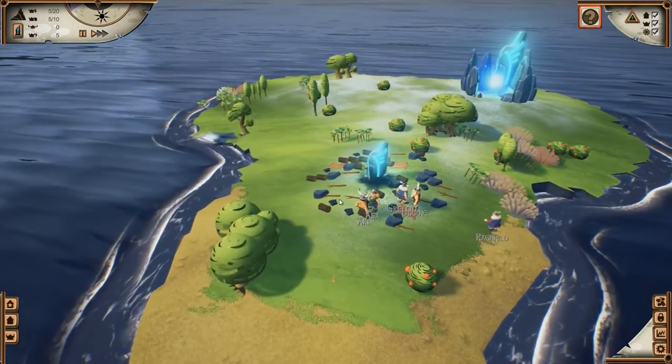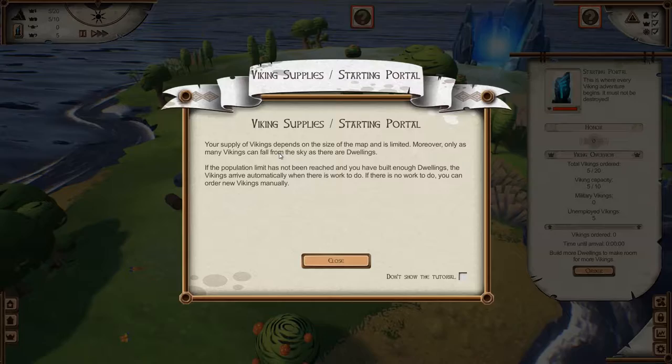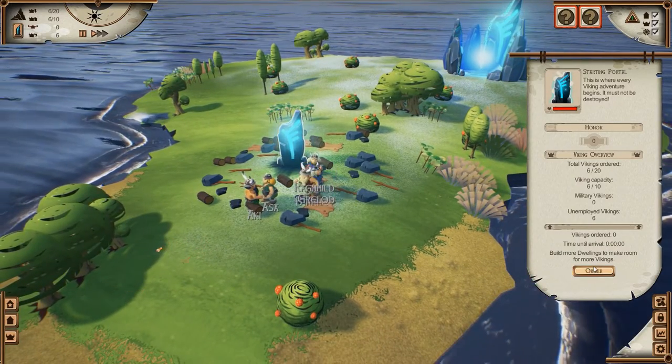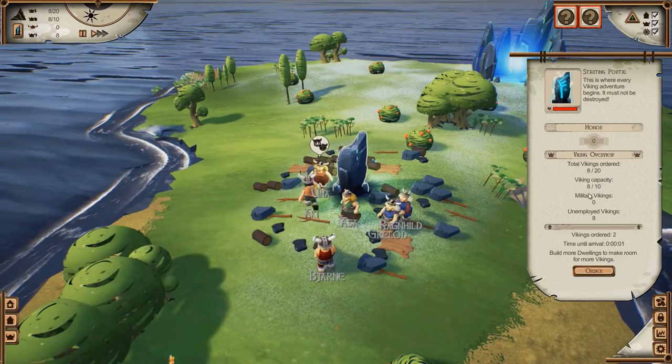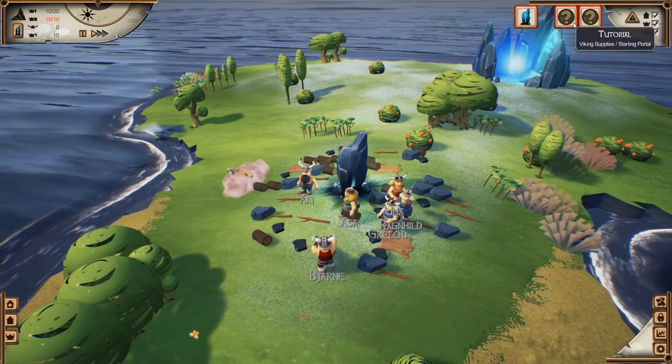We have five dwarves right now. If you click onto our starting portal we can order more vikings - they will fall from the sky. The capacity right now is 10 because we don't have that many houses, but we can build more. No one can be ordered right now because we need more houses.